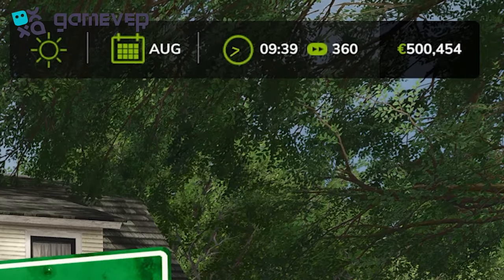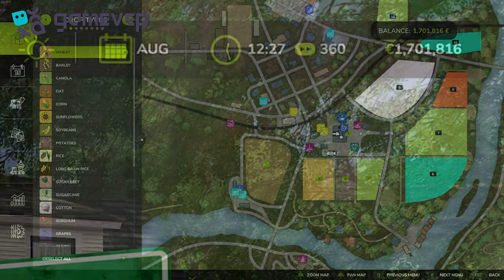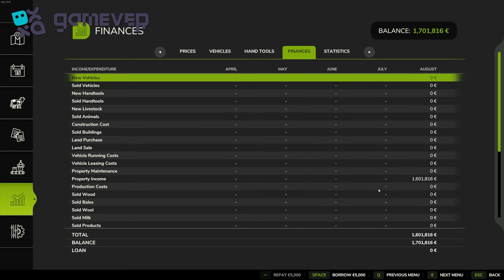Now speed up time to start collecting your funds. Press 8 to fast forward and watch your balance grow. Subsidy income appears as property income in your financial summary, so you can track exactly how much you're earning.